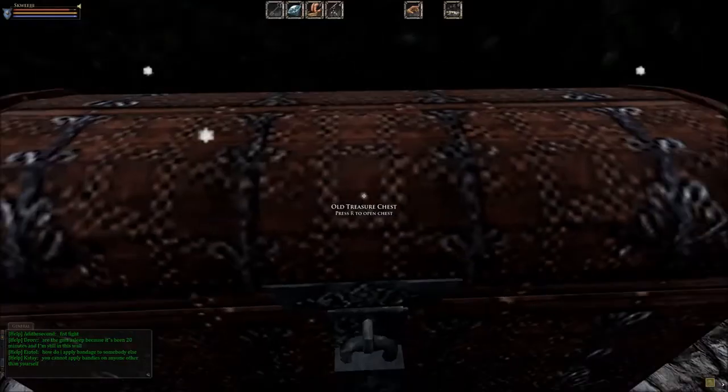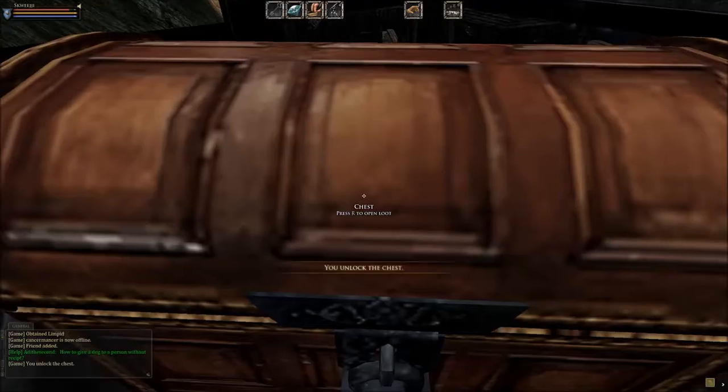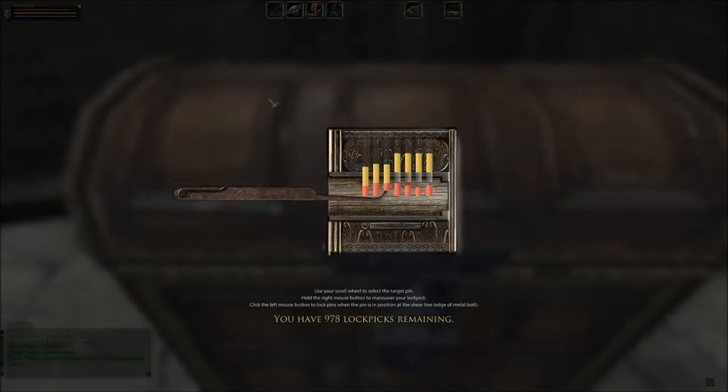Hey guys, Squeegee here. This is episode one of a series I'd like to start doing where I basically pick a path of chests throughout different areas and go through, lockpick the whole thing, and just show you what kind of loot you can get from lockpicking.